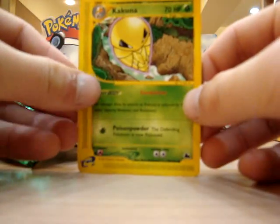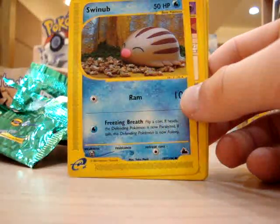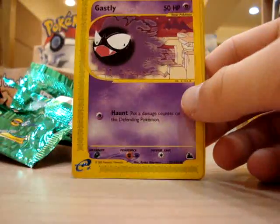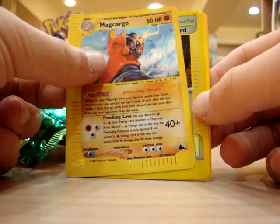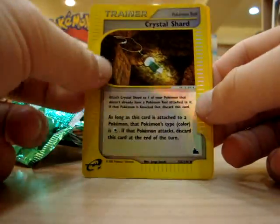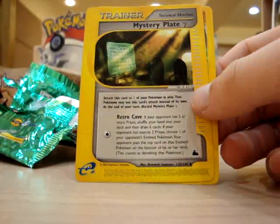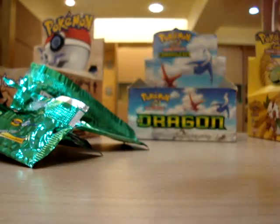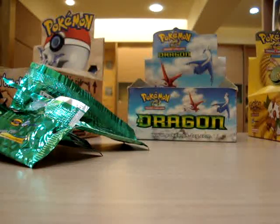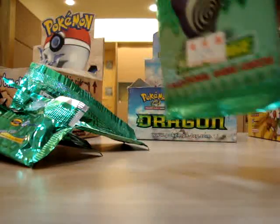Moving on, we have Kakuna, Haunter, Swinub, Ghastly — once again the artwork is amazing — Makago, a holo which is cool. Crystal Shard, rare Porygon, a Mystery Plate Gamma, and a Kabuto. These packs are pretty nice to me — one Crystal Pokemon, one holo rare.